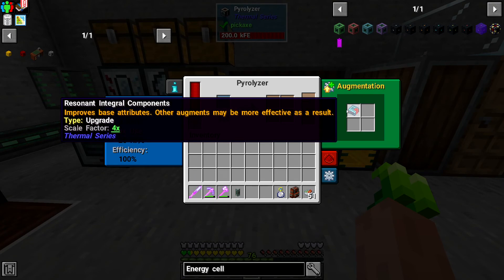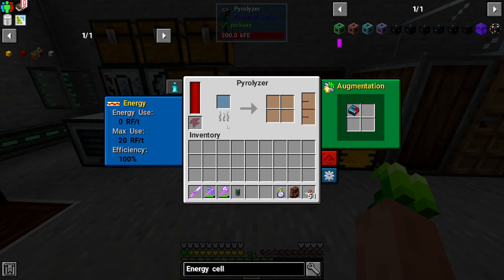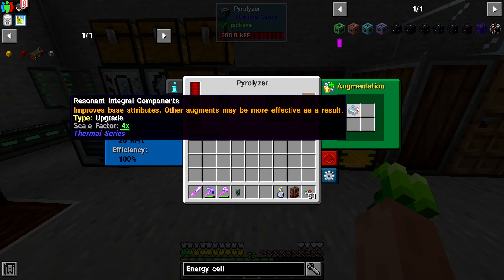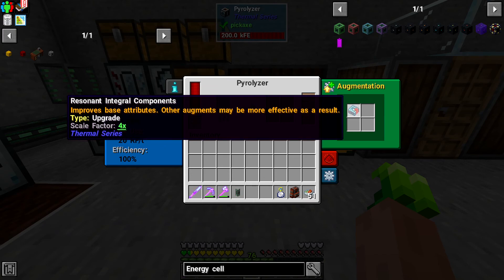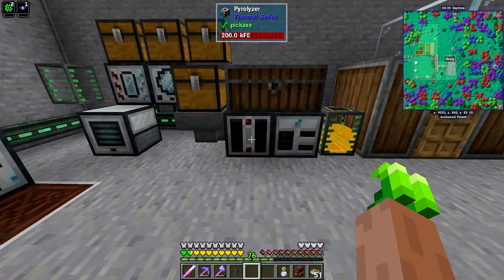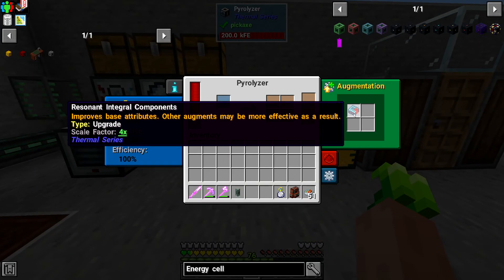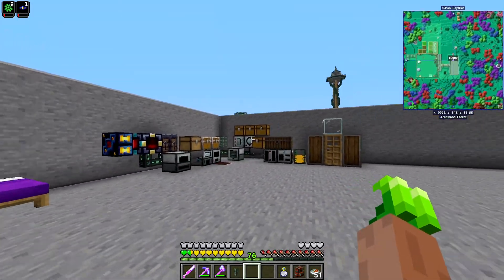I actually put in here. See, I thought the way it went was you had to start with the first one, then the next one, and then you ended off with the resonant one — and that's how you scale it up. But it turns out it only uses the highest one. So preferably I think we want all machines to have the resonant integral components, but we can really just take what we can get, honestly.